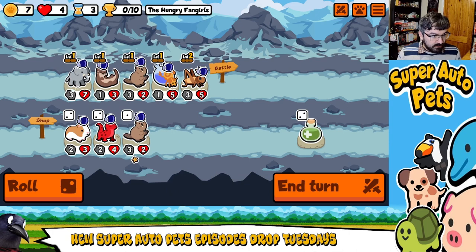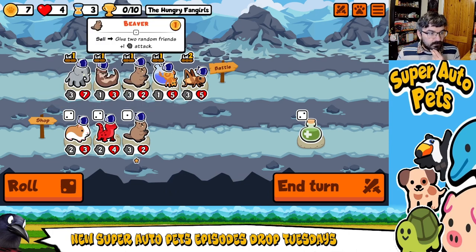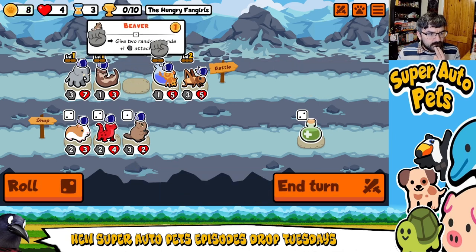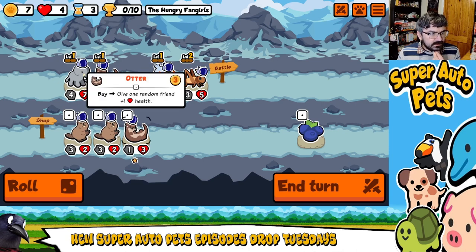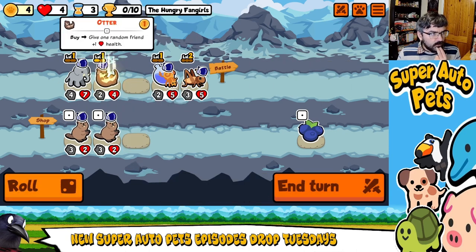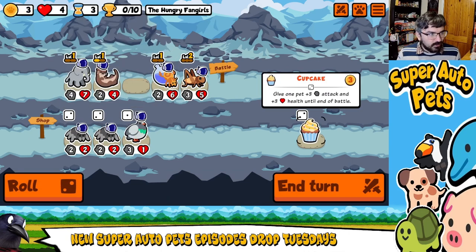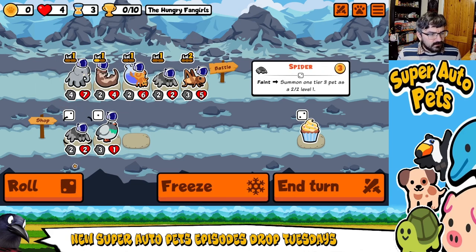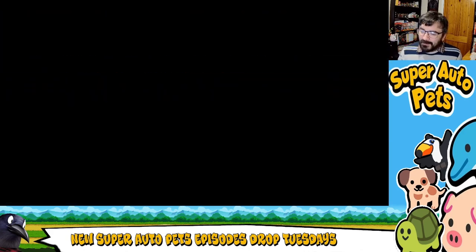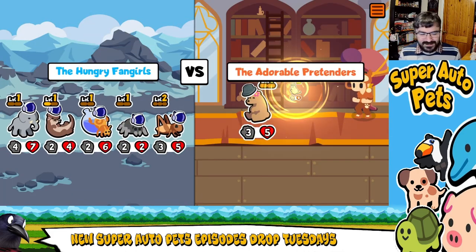We're going to bring in Elephant. I'm tempted to sell Beaver — I sell Beaver. We will level up, give that to Otter. Stop at Alchimedes — this is not good. We'll bring in Spider. Spider makes a terrifying sound. It's not cute; they should not make those sorts of sounds.